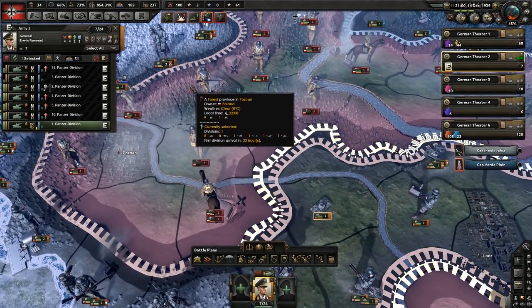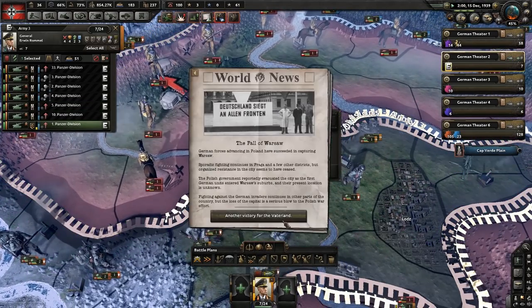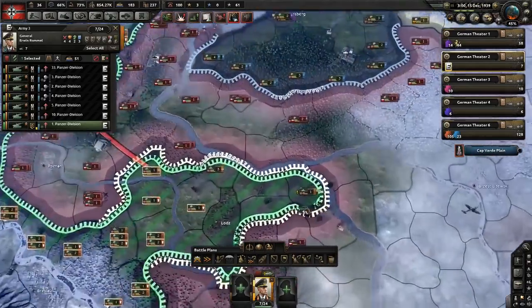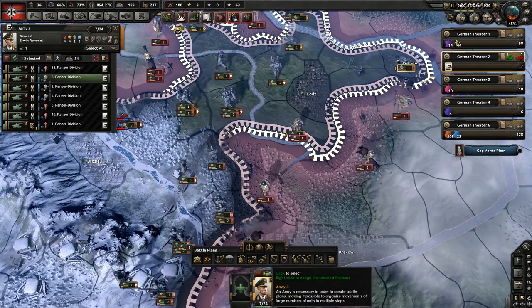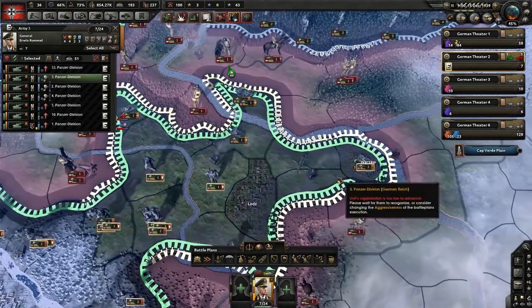I'm going to be covering the different types of tanks, the support, how to get the different tanks, the variants, and everything you can possibly imagine that can help you make a really good tank template in the future and be able to change it on the fly depending on how your game's going.